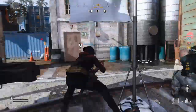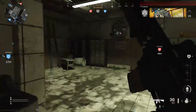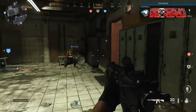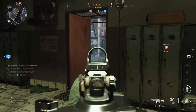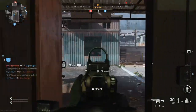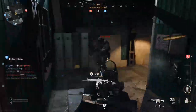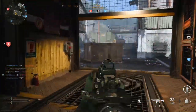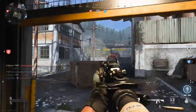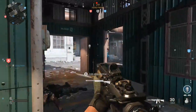Gone are the days where you can be wherever you want on the map and still drop nukes. In this CoD, kill time is very very quick and positioning matters the most, like in older CoDs — Ghosts, things like that. This is not a live comm, but that right there is called a stun check — I check one angle with a stun, then look to the other angle that might be exposed.